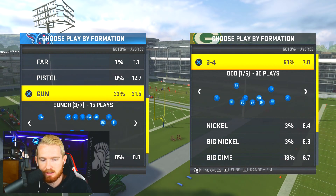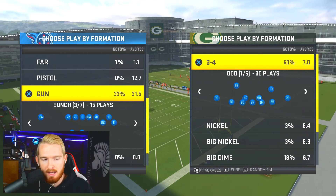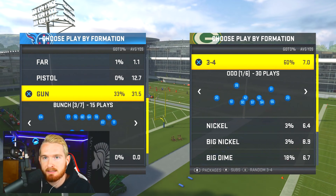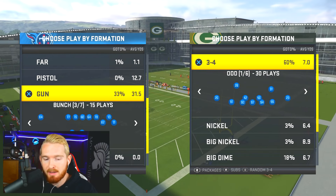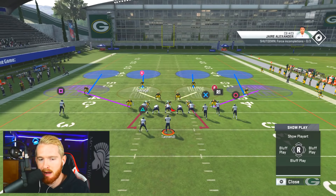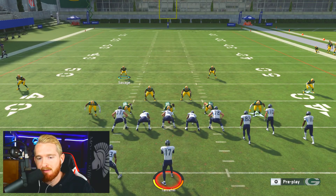The next thing we're going over — probably my favorite time to use 3-4 Odd — is against any shotgun compressed set. Formations like Gun Bunch, Gun Tight Offset Tight End, some of the most prominent passing formations in Madden right now, get absolutely bagged by 3-4 Odd. The play I'm coming out in is Cover 4 Drop Show 2, probably my favorite play in all of Madden. It works great against any compressed shotgun set — Gun Split Close, Tight Offset Tight End, Gun Bunch.